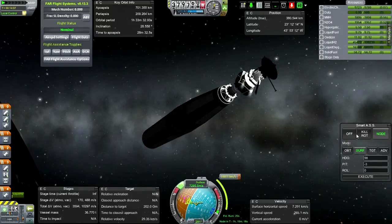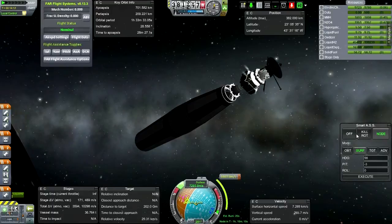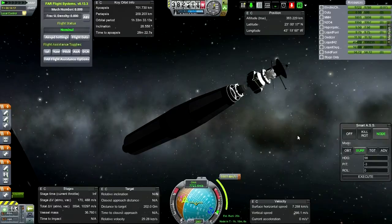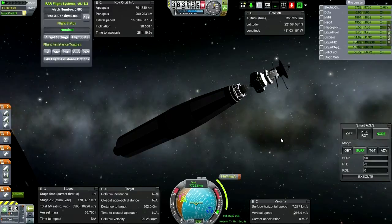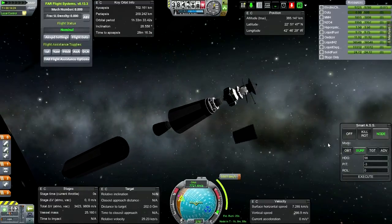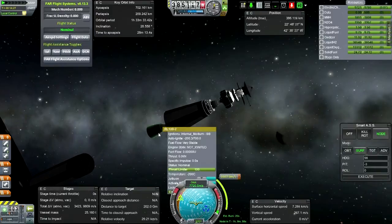We haven't dumped the second stage yet, so let me make sure everything is kosher on that. Now it should be a little bit easier to maneuver. We still have some momentum in the right direction, so let's just leave that. Fuel flow is very stable. That's pretty close. How much is our mid-course burn, by the way? 803 m/s — seems like 800 is about what I usually get.